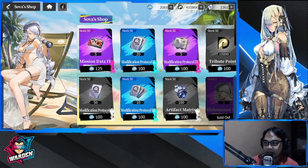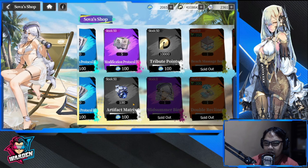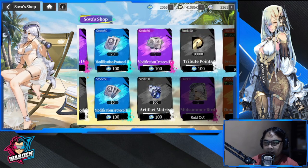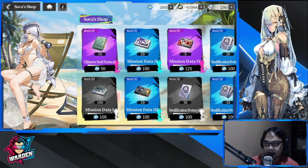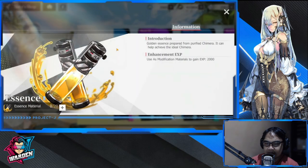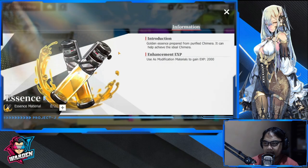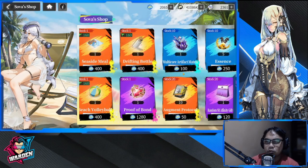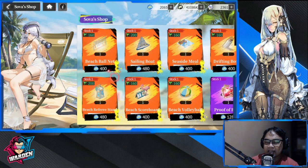The Modification Protocol is also used to level up your equipment, so that one is also a good buy. Level up your cases, level up your equipment — that's it. As for the Artifact Matrix and Attribute Points, don't buy those. Essence could be useful but I don't think it's a good buy here.